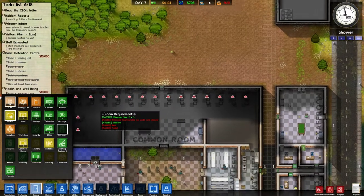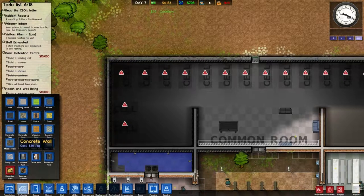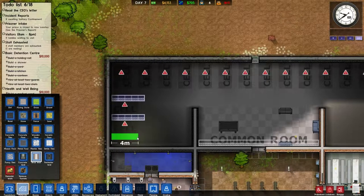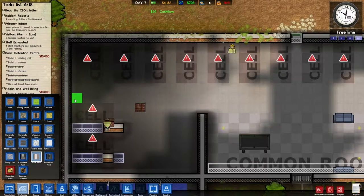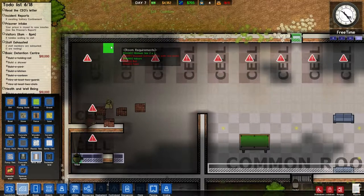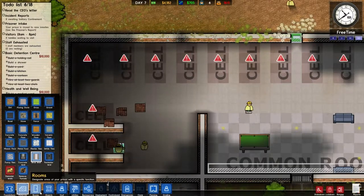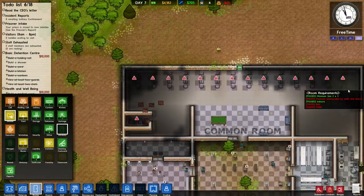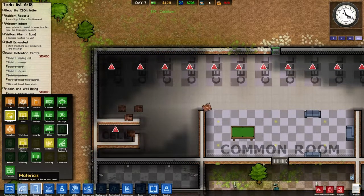Solitary there, big cell here, solitary there. Let's start putting the walls up. Oh, that's not gonna work because I'll totally block off those cells. I just don't have enough space. We'll cancel that one and put the shower right here — it'll still work, it'll just be closer than I wanted.